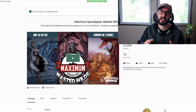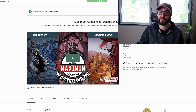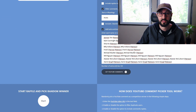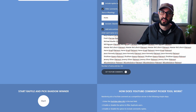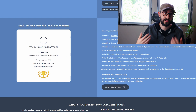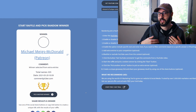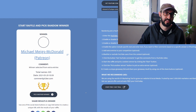Now let's draw a winner for last week's giveaway for a copy of Maximum Apocalypse: Wasted Wilds. All the extra names are bonus entries for Patreon subscribers — if you want to help out the channel, check that out in the description. I had asked viewers to let us know what their best survival skill would be. Our winner is Michael Miggs McDonald — this is actually one of our Patreon subscribers. Congratulations Michael, I'll reach out and let you know you won a pretty sweet pledge for Maximum Apocalypse.